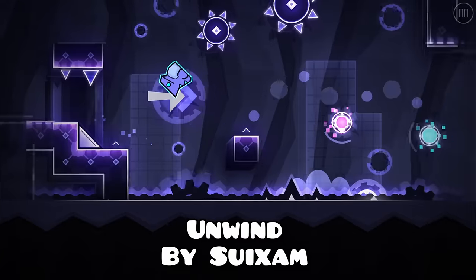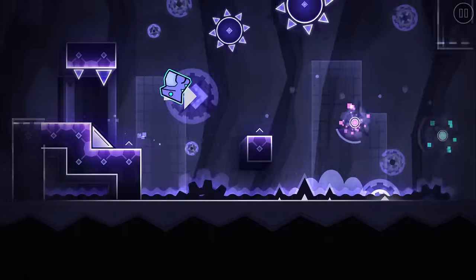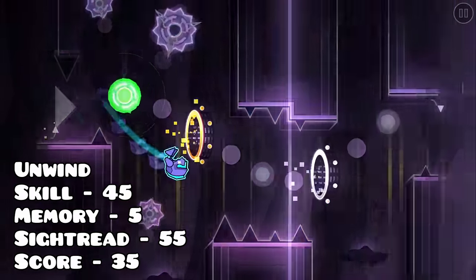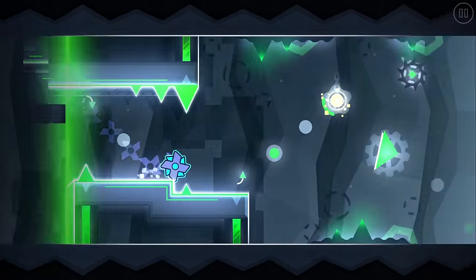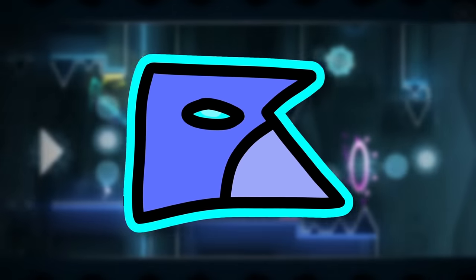Onwind is a rare case of a free demon starting out easy and then getting harder, as most do the complete opposite. The beginning of the level is about a 5 star, which allows you to consistently reach the drop, where the difficulty takes full effect. The drop is extremely fast, causing it to be very hard to read. There's a new portal every single millisecond, so if you don't want to break your fingers trying to click, this level probably isn't for you.